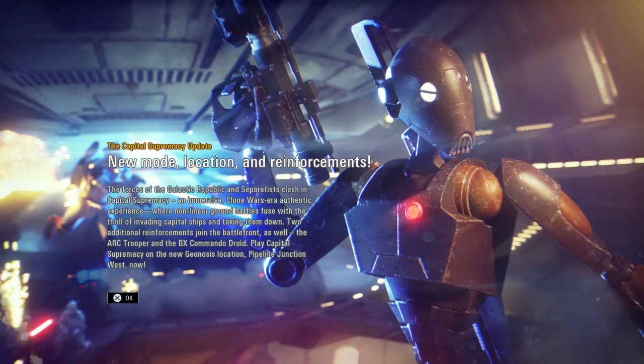Hello guys, welcome back to the channel. My name is Ghost Vader and today the Capital Supremacy update has released. It's taken at least so many months but we've finally got it, along with two reinforcements. The forces of the Galactic Republic and Separatist clash in Capital Supremacy — an immersive Clone Wars era authentic experience where non-linear ground battles are fused with the thrill of invading capital ships and taking them down. Two additional reinforcements join the battlefront: the ARC Trooper and the BX Commander Droid, on the new Geonosis location, Pipeline Junction West.